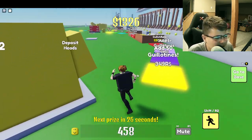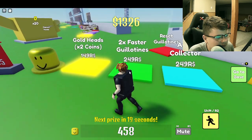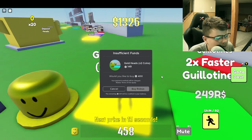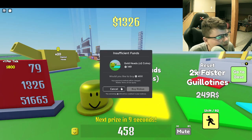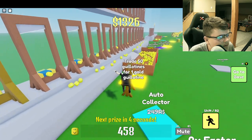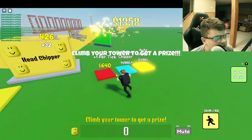There's also game passes. I'm not spending money on the game passes, but they've got auto collector and faster guillotines. Golden heads — what are golden heads? It says it right above the thing: it's times two coins. Reset guillotines — I'm not stepping on that. Yeah, and you can just provide for guillotines too, and your collector.